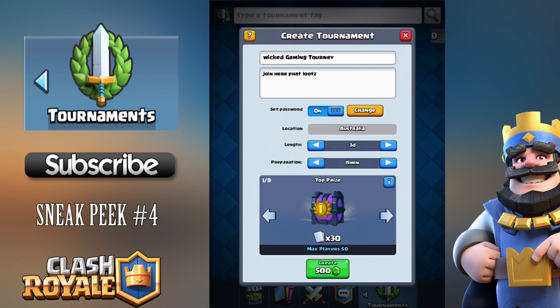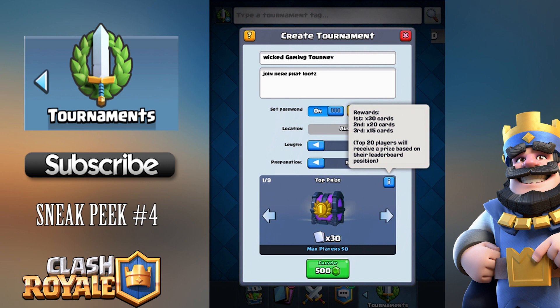Now let's get into what everyone wants to know — the top prizes. Tournaments go from tier one to nine. The bottom tier costs 500 gems to create and gives a top prize of 30 cards. Tier two is 1000 gems for 60 cards, then 120 cards, 300 cards, 600 cards, 1200 cards, 3000 cards, and 6000 cards as you go up the tiers.